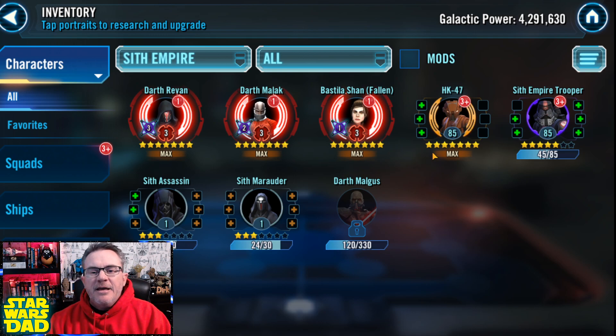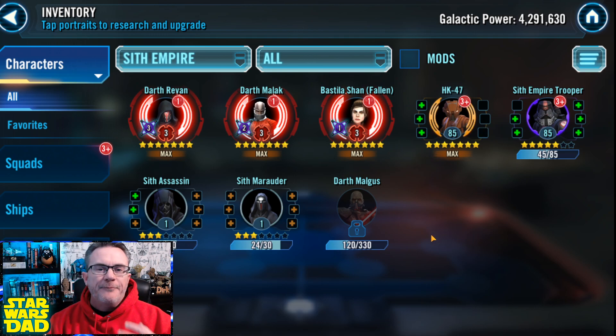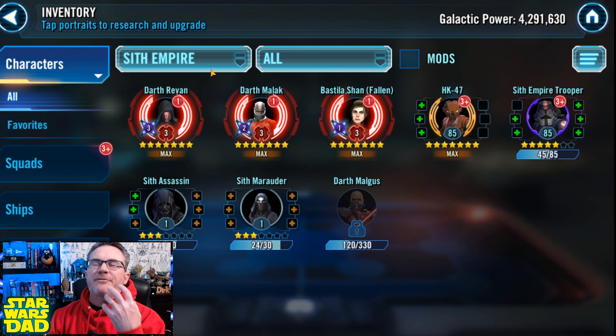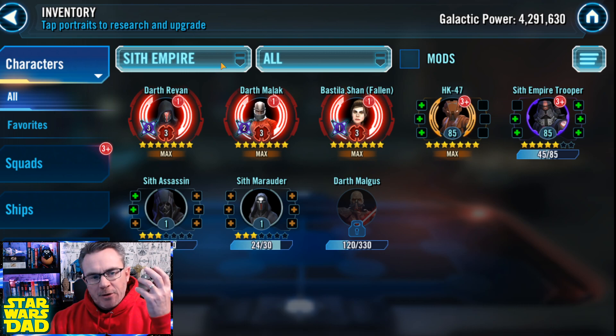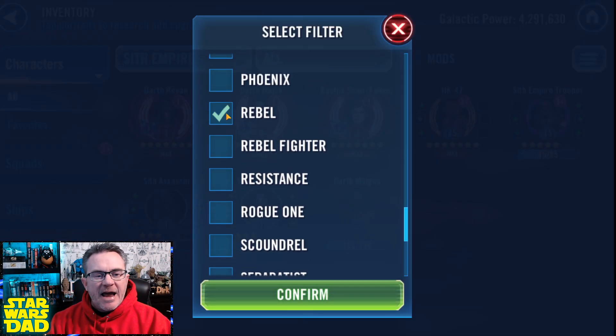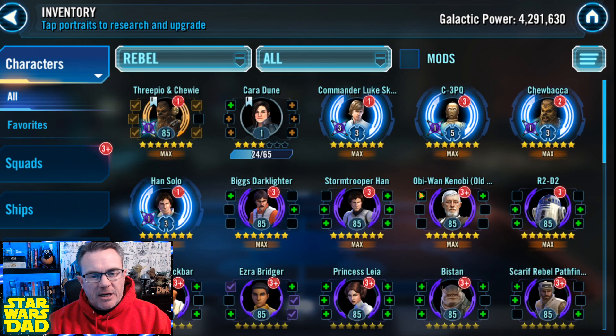I don't know if I got the Sith Empire team done necessarily. You really could use Sith Marauder and Sith Empire Trooper in there. But so far I've got the crux of these teams Relic'd up. And the final team I was trying to get done after my rush for Supreme Leader Kylo was to get my Rebel team done.